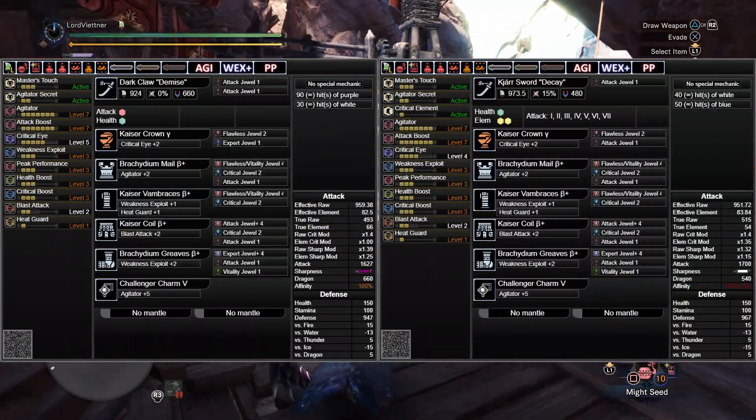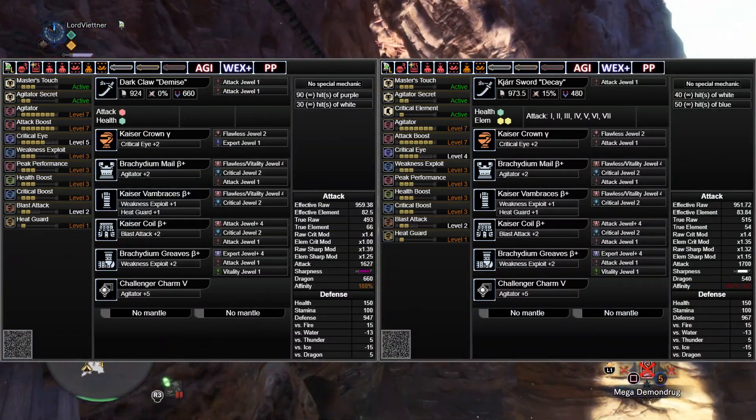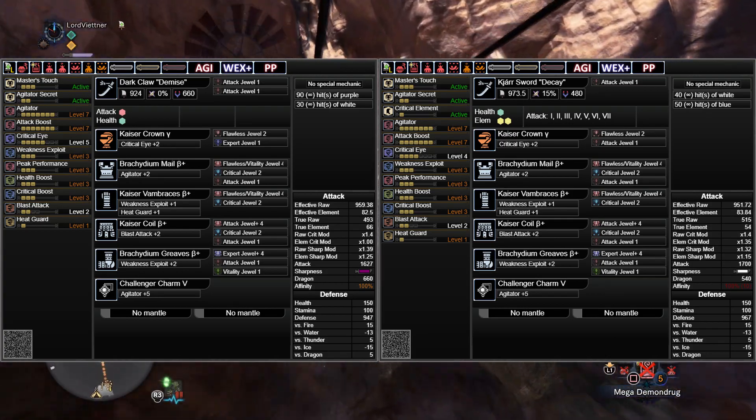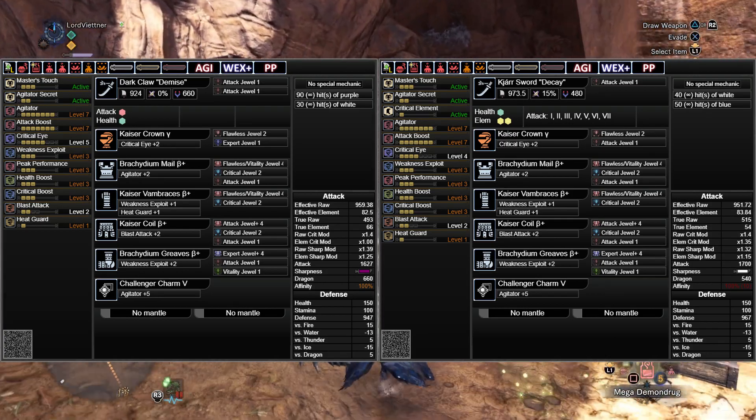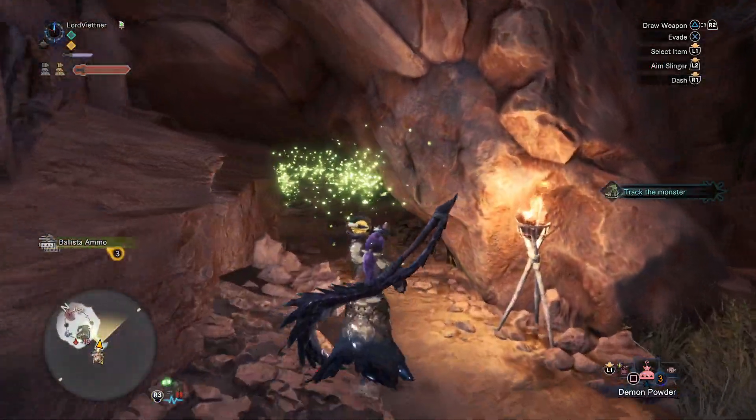So on paper, Alatreon's Longsword has 0.8% higher EFR, but the Decay has 1.6% more effective element. Now paper math is fine and all, but how do they stack up against each other over the course of an actual hunt?